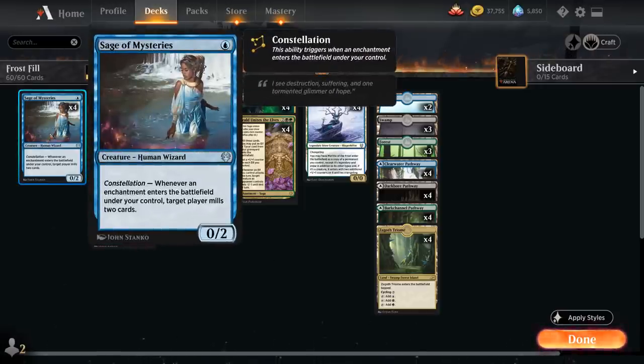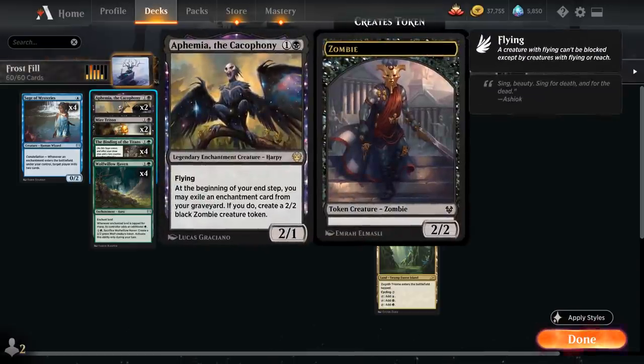Sage of Mysteries is also an important enabler early on since we have plenty of enchantments to trigger constellation and mill ourselves, hopefully putting two copies of Morut into our graveyard. At two mana we've got two copies of Aphemia the Cacophony — a two-mana 2/1 legendary enchantment creature harpy with flying. She also triggers constellation, and at the beginning of our end step we may exile an enchantment card from our graveyard to create a 2/2 black zombie creature token, giving us some board presence to buy time.